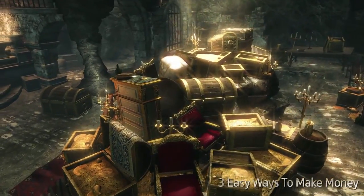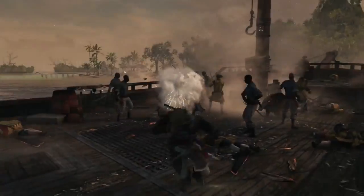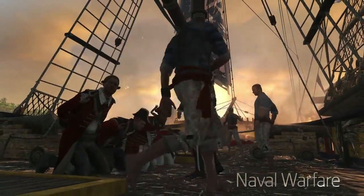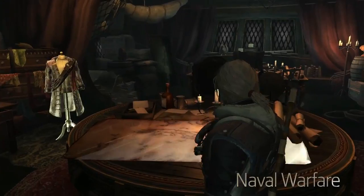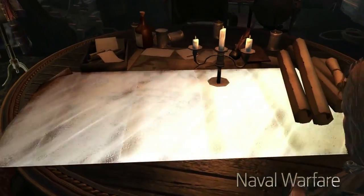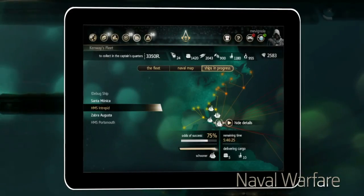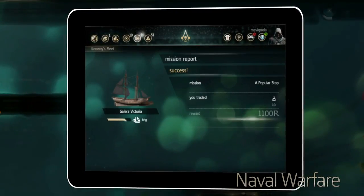Here are three easy ways to make money. First, board weaker ships to steal their cargo and sell the loot to merchants. Send these ships to your fleet to conquer new territories and open new trade routes. Using the Companion app on your tablet, you can now manage your fleet wherever you may be.